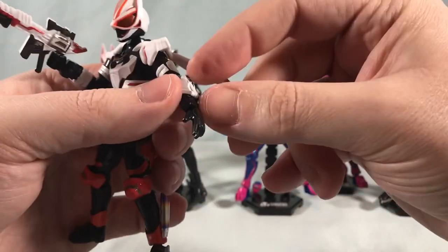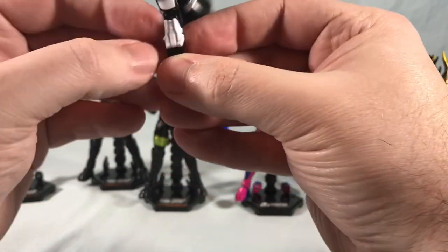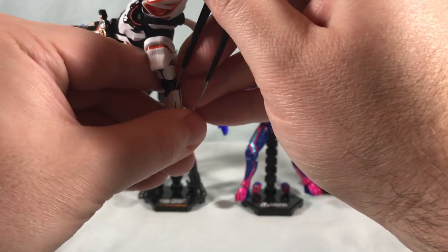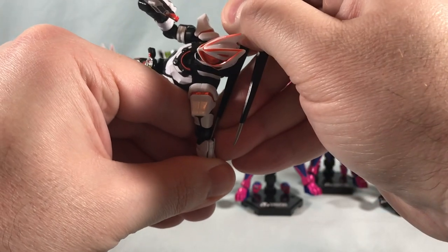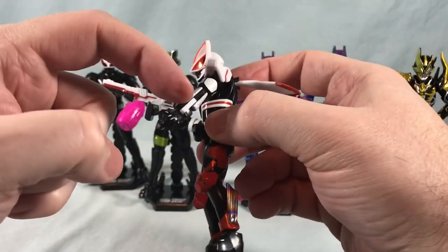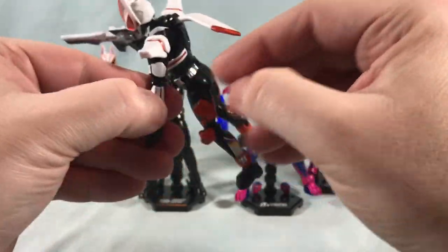With Magnum, he also has these little guns on the side, and they do flip out on the show. They just kind of peg in, so they're a little difficult to get out once pegged all the way in. Once you get it unpegged, you can just flip it around and peg it back in the same way — that simulates the guns flipping out. The guns don't actually flip out like on the show, but you just unpeg them and peg them back in the other way, and that way he has the little guns there on the wrists.